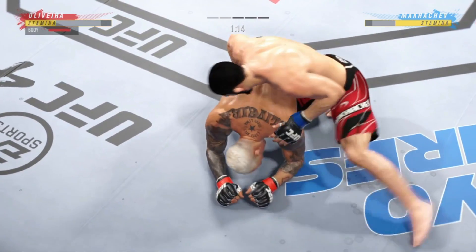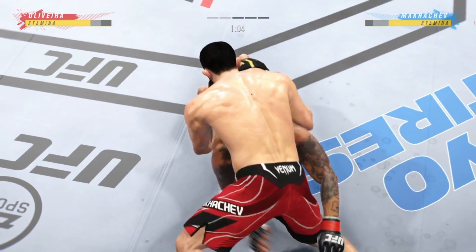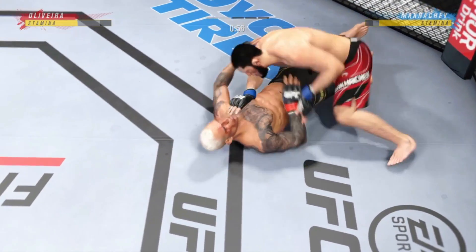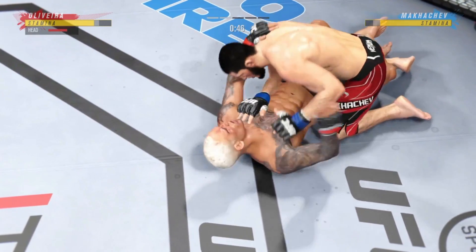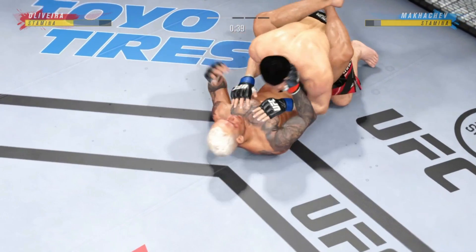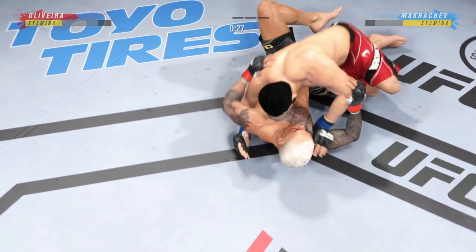Ground-and-pound strike there now. There are few things more fun to watch in mixed martial arts than these type of transitions and scrambles on the ground — high-level grappling can really be entertaining. Lands with the ground-and-pound strike. Feet on the hips here. You've got to be careful playing on the ground with this guy — you don't want to mess around for too long.